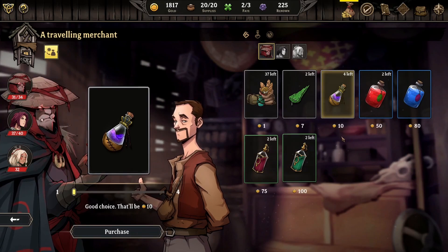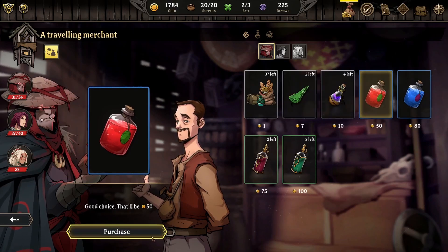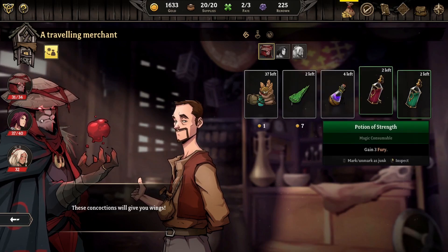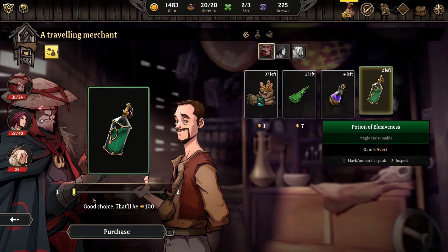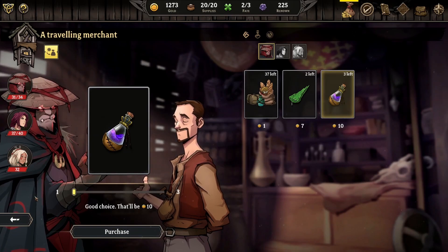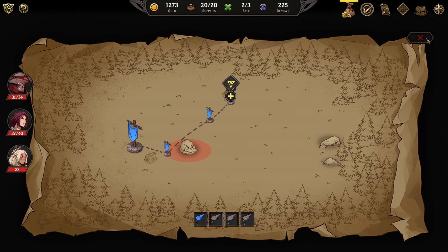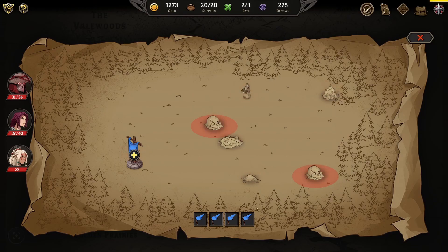We'll pick up - I think we already have one of those in our inventory. 60 HP - might as well buy these. Since I don't know where else we can get these from. Gain 3 fury. Remove 3 exhaustion - to avert, I don't know what avert is but that's fine. I don't know if we'll really deal with a lot of exhaustion or not. That's a good shop to run into - something actually useful to spend money on.